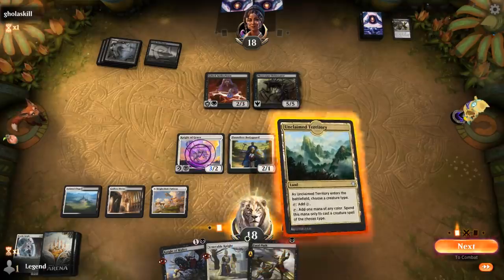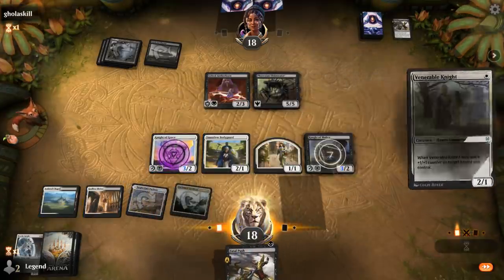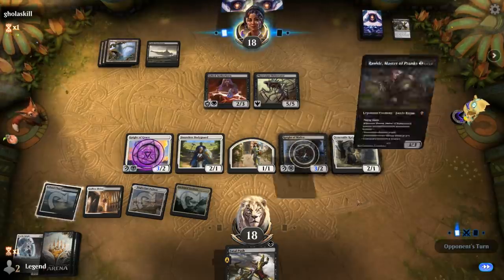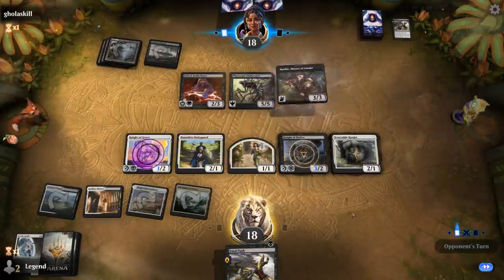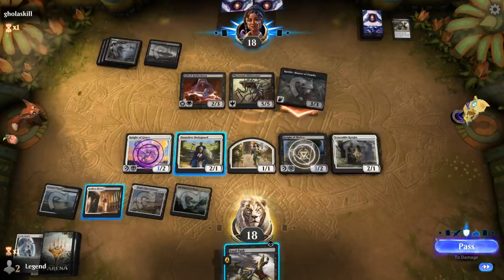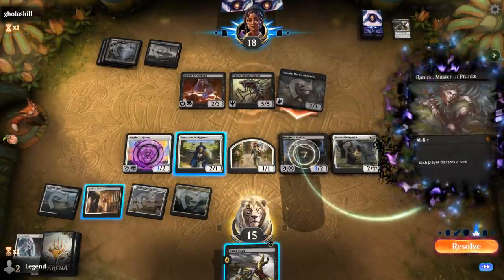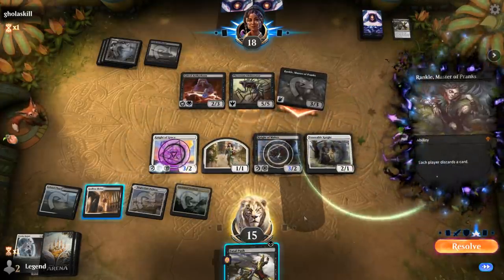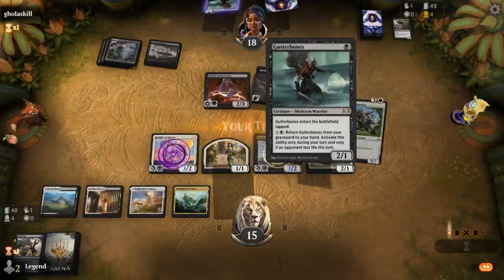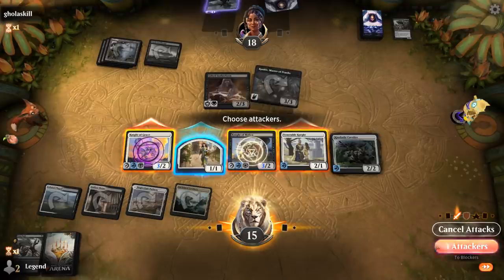We'll kind of empty our hand here. If they maybe Thoughtseize me again, I can sacrifice Bodyguard to Fatal Push Obliterator. Rankle Master of Pranks shows up — so in response to the trigger, I want to go for the Fatal Push play. Each player discards a card. Opponent discards with Gutter Bones — Kinsbaile Cavalier, hello. If they want to trade for my Venerable Knight, that's fine by me.